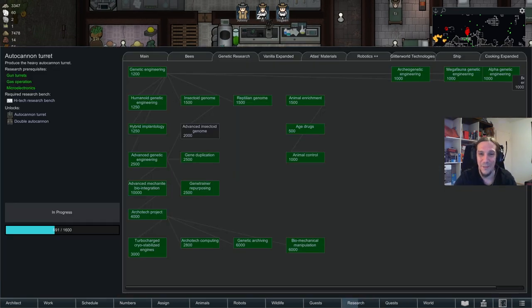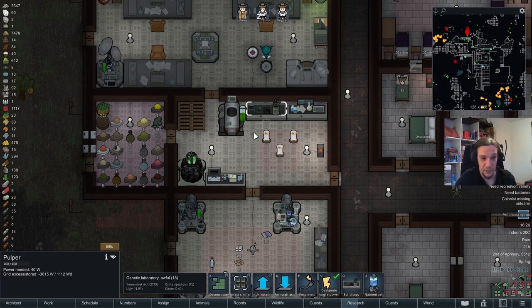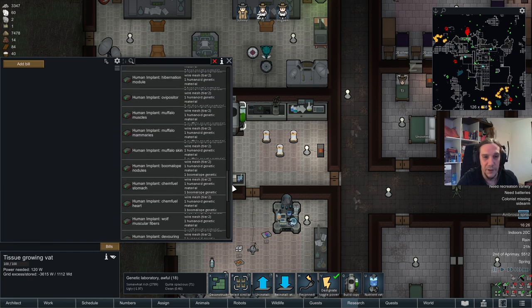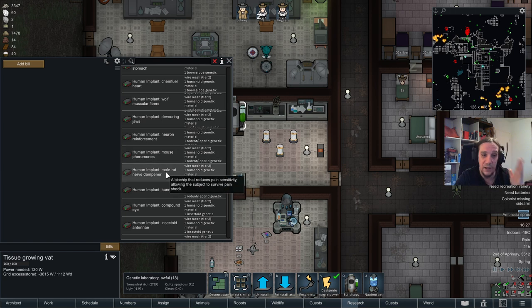Now let's talk about implantology. Genetic Rim allows you to do several sorts of implants. First, we can do humanoid implants, which give humans bear claws, bear muscle tissues, or even really unusual things like ovipositors — which make your people lay eggs. You'll work with these at the tissue-growing vat. A human implant needs a base grid, which comes in three tiers, and always two sorts of genes. For example, ovipositors are made out of humanoid genetic material and chicken genetic material.